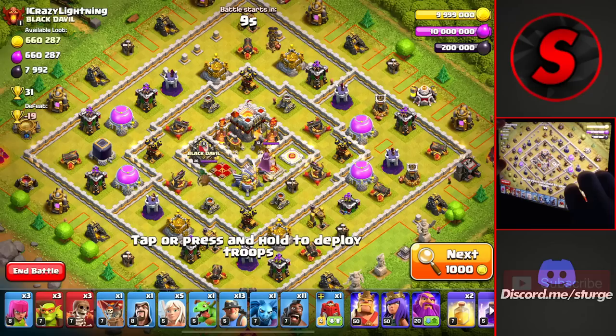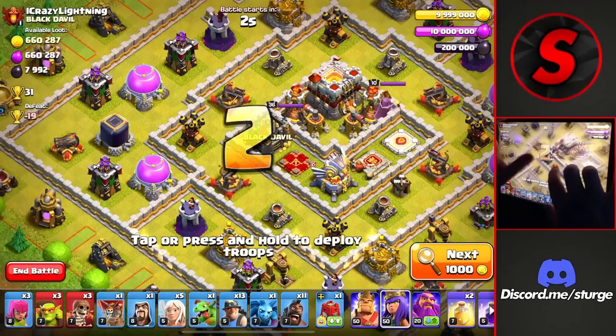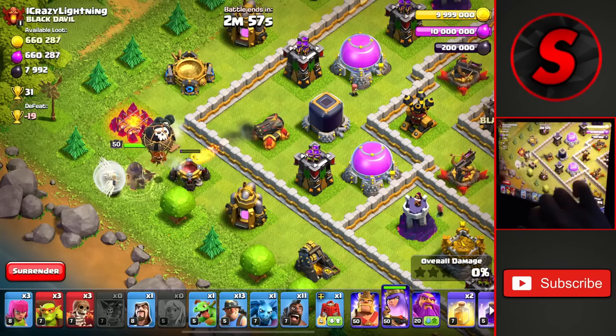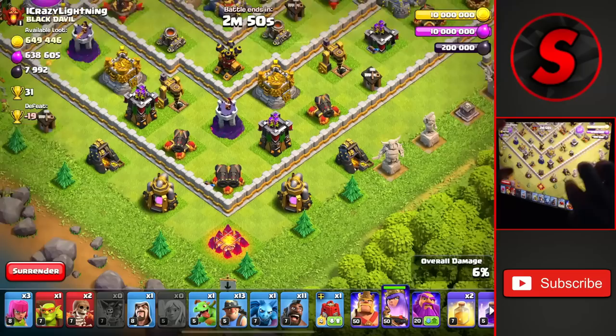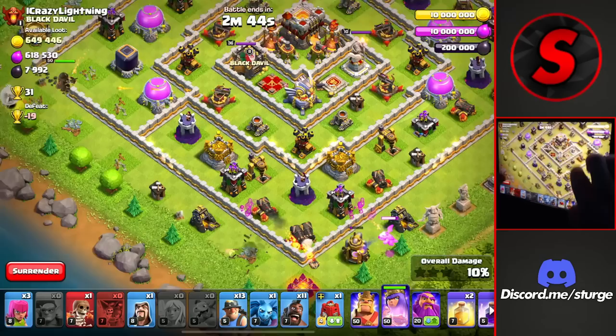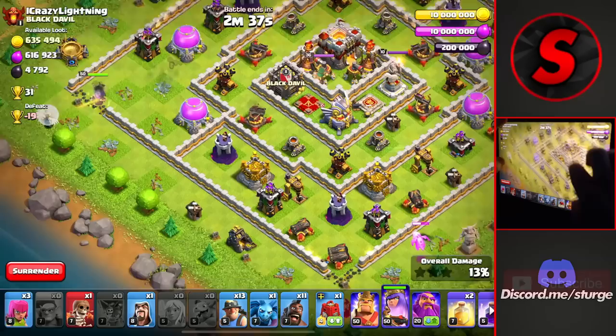Moving on to another Town Hall 11 base worth 31 trophies. We're going to go from the very bottom — from the left side — so that if there are any Clan Castle troops we can take them out with our Queen Charge. We drop her over here to head into this compartment, drop a couple of Goblins to path her in, then drop more Goblins and a Baby Dragon with a wall break for the King and the Siege Barrack towards the very bottom. We've got a decent funnel going for both sides.